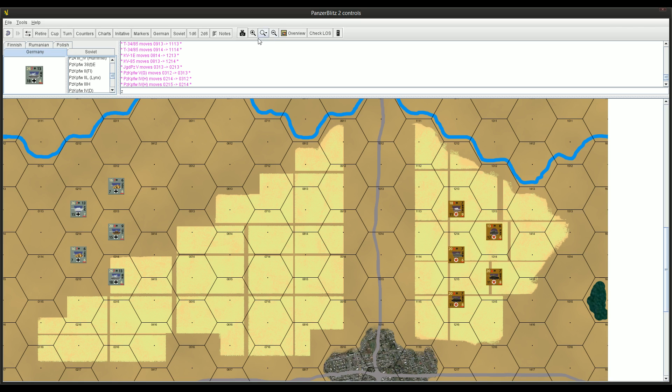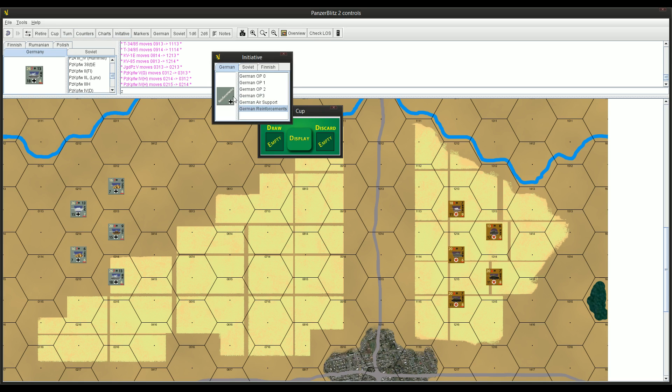To help me learn the turn sequence and structure, and just some basic movement and combat, I did something a little different - I basically threw out some vehicles at random. I've got some Germans here and some Soviet forces over on the right, and you just practice maneuvering and shooting at one another. Now the initiative cup is important - all of these troops act based on how many initiative chits you put in.